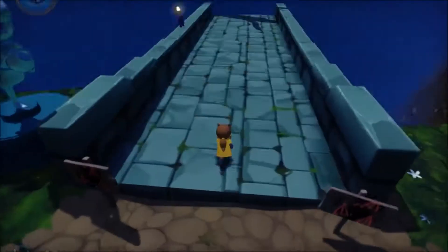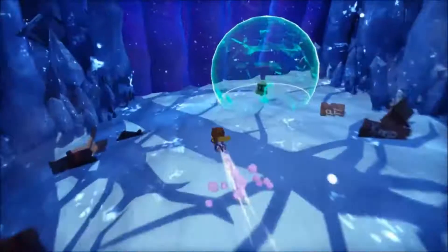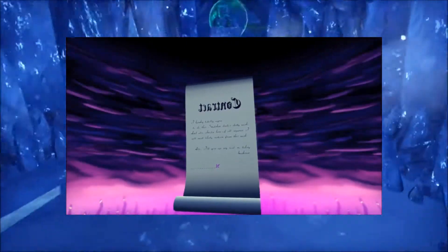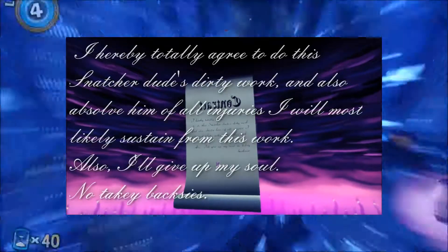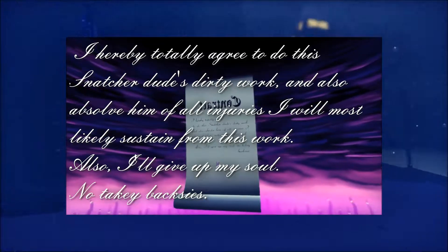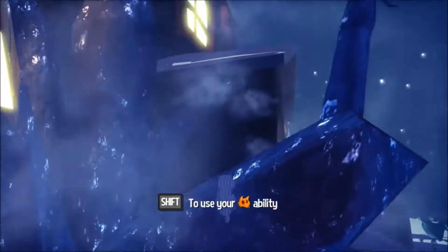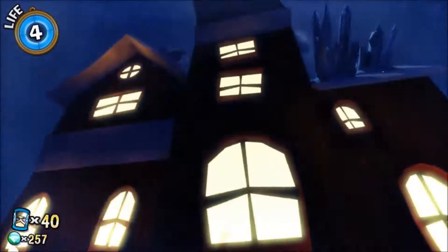Since we're in Subcon Forest, there's one thing I want to add that I couldn't really think to slip in anywhere else. If you check the back of the contract at any point where the Snatcher tries to show you a contract, and you walk around behind it and look up close, you can see some fine print in fancy routing that's next to illegible, but it reads: 'I hereby totally agree to do this Snatcher dude's dirty work, and also absolve him of all injuries I will most likely sustain from this work. Also, I'll give up my soul — no takey backsies.' That's why his flimsy contracts have so much power over you — because we didn't read the fine print.